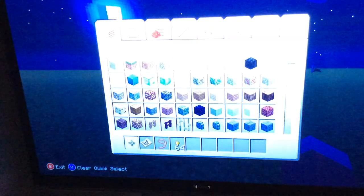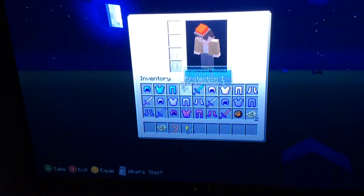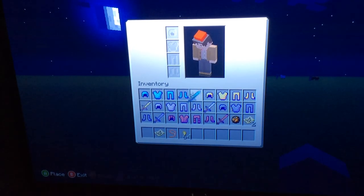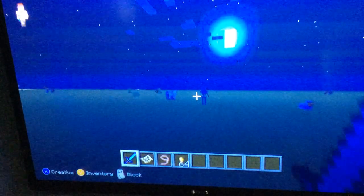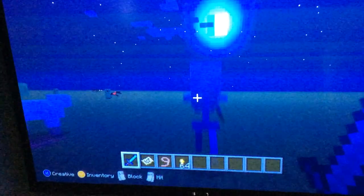I'm going to show you an example of another enchantment, which is Sharpness 1. Sharpness 1 just makes your sword really powerful. I'm going to go up to this guy right here and kill him. See? It's really easy — this cool bubble effect comes right out.